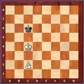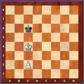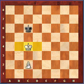So if this is where the pawn is, that means the three critical squares are here, here, and here. Those are the three critical squares.